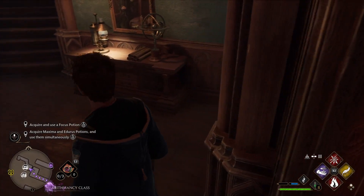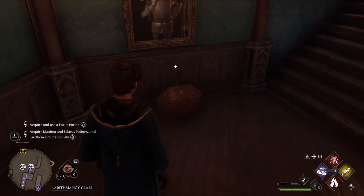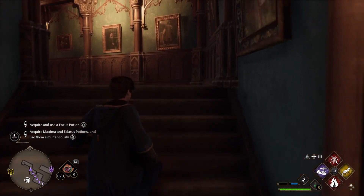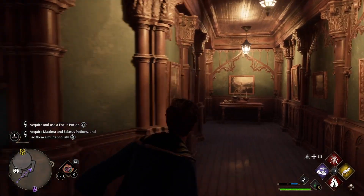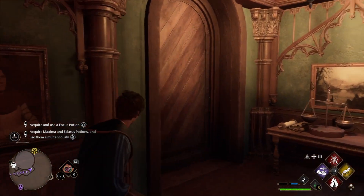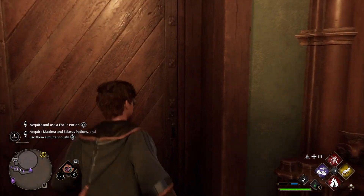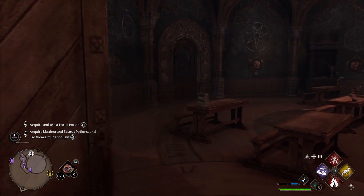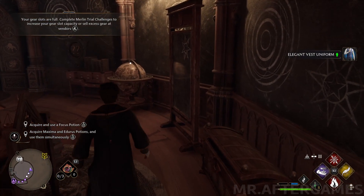Usually behind these doors there are some chests, but in this case it's the path to the Divination Classroom, and I'll show you how to get there. Climb these stairs and then you'll see the Divination Classroom. There are 2 more doors here that we can solve the puzzles on — I'm just showing you 1 to help you understand the logic.